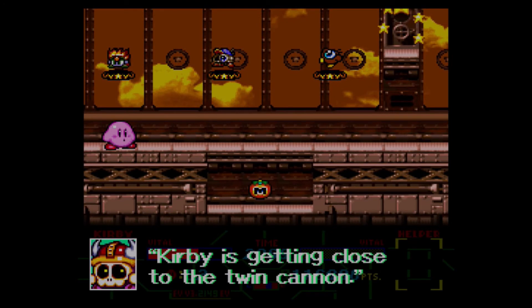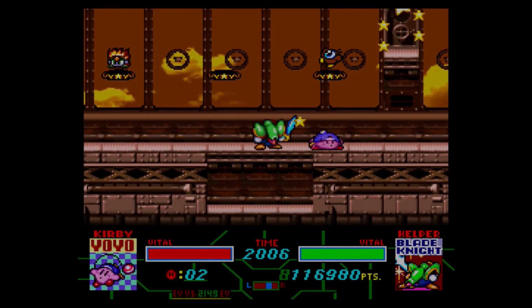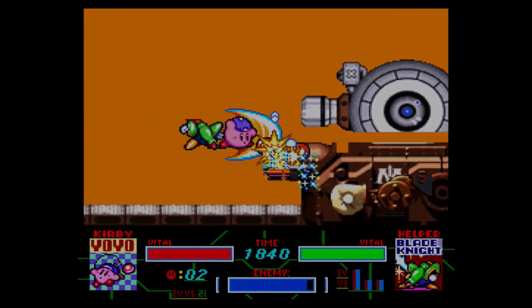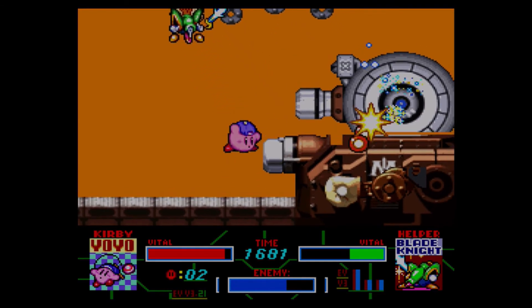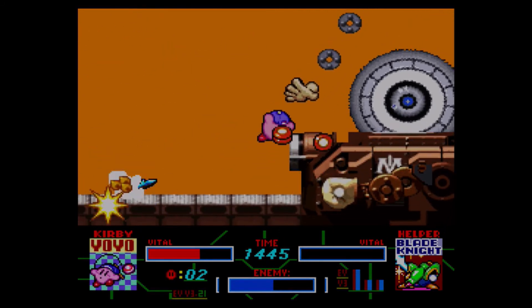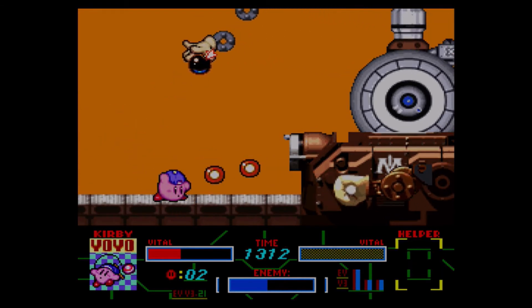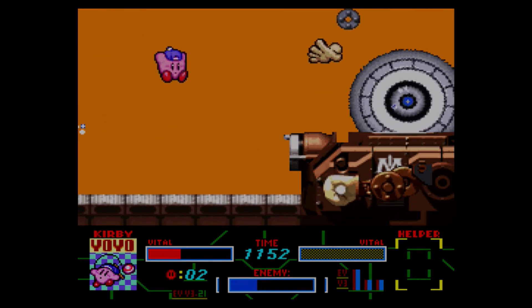Now we will get our boss: the Twin Cannon. I actually like this boss. I'm going to go with my favourite ability, Yo-Yo, and then we can actually attack it. To avoid its laser you have to go upwards. You can also destroy the arm there as well, which is actually quite cool. He picked me up — yeah, that can happen. In fact I can do quite a bit of damage to you as well. Don't you dare try and reach me — that ain't fun.